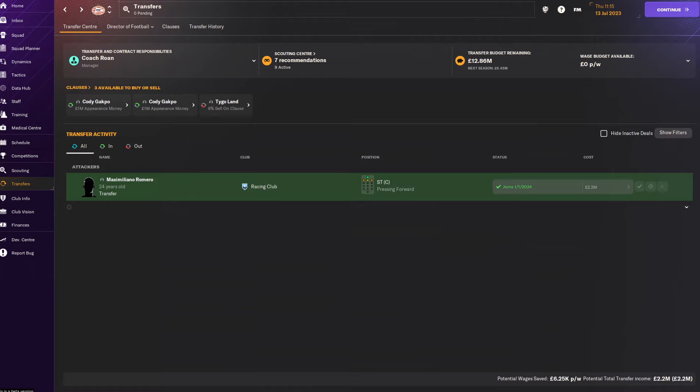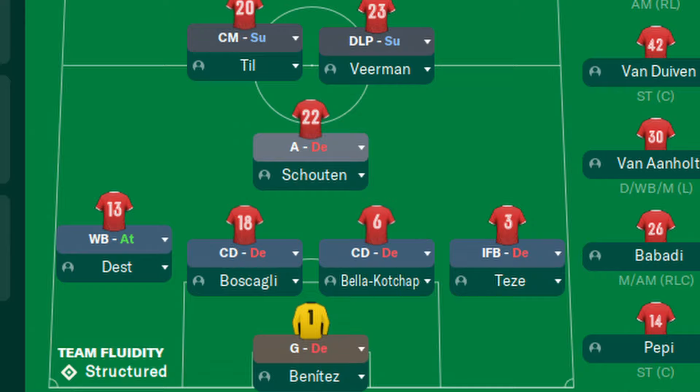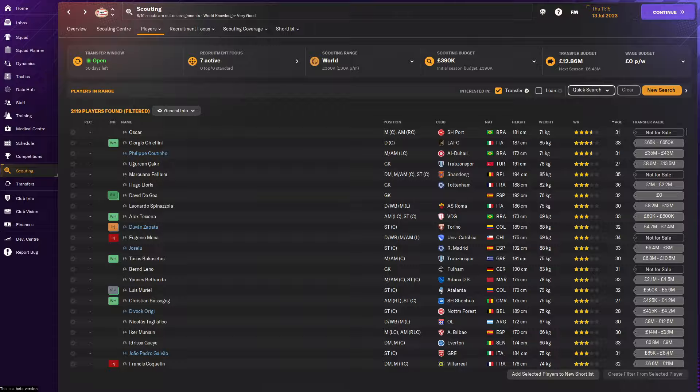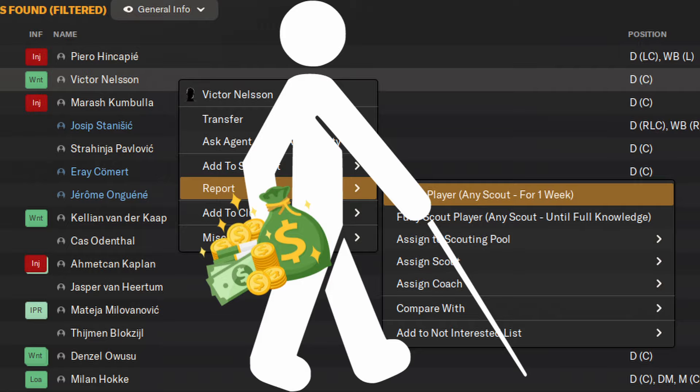Let's look at step number ten: planning your transfers. We know our financial situation, and once you've made your tactic, you'll probably notice if your team could benefit from upgrading a position or two. Note this down, then head over to Scouting and click on Players to start looking. By clicking on New Search, you can look for any position with any filter or attribute selection to find your transfer targets. Be sure to ask for scout reports before you start bidding, so you won't go in blindly.